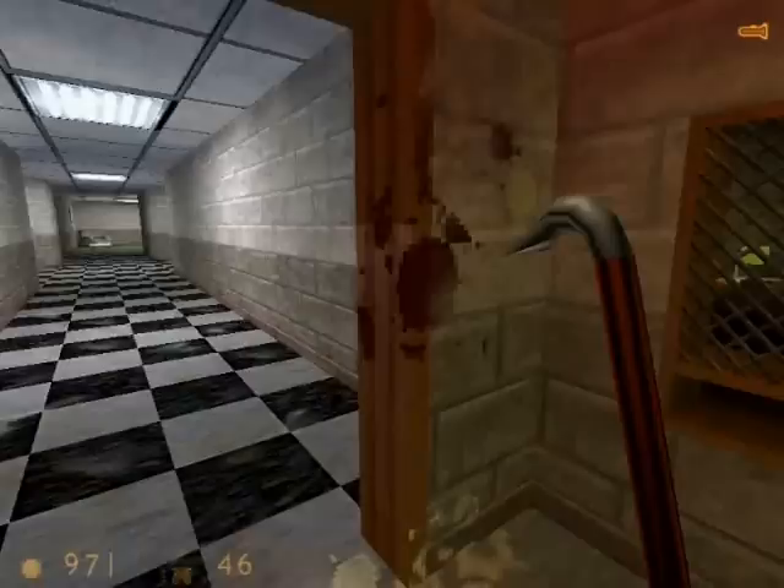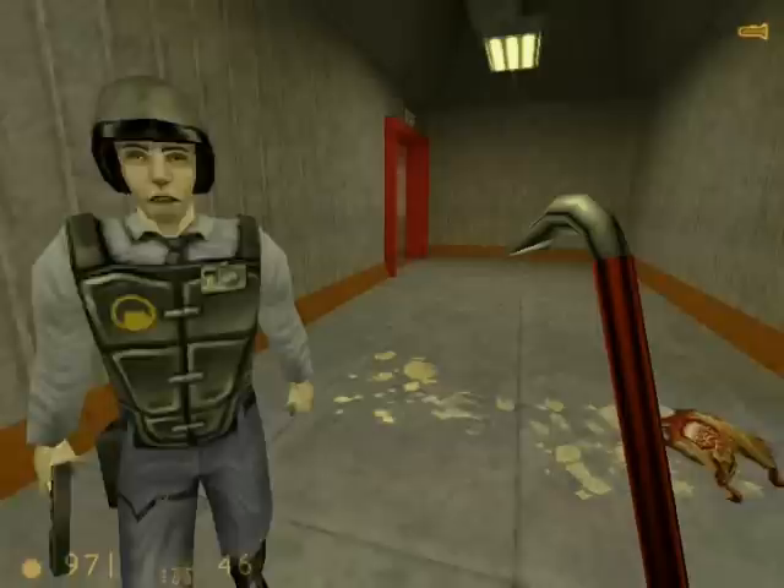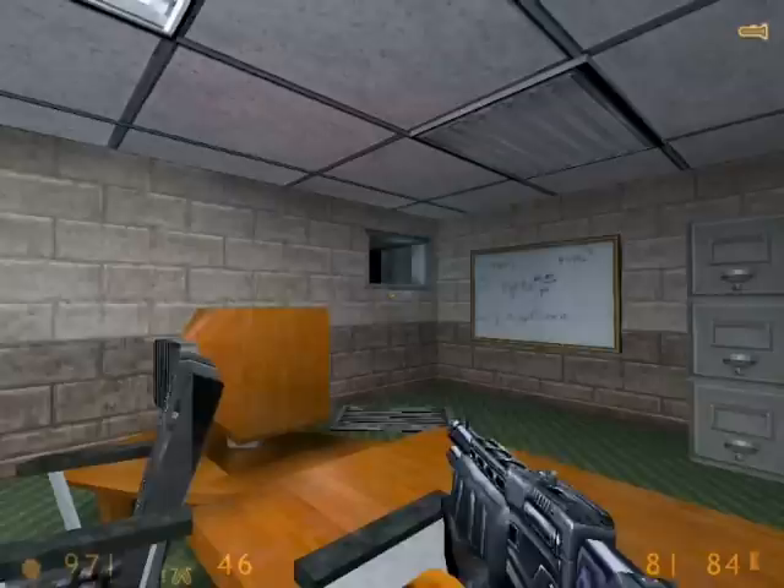This is a highly dangerous area and it's mainly a one-man job. I don't really need these security guards because they'll die anyway. So I'll lure them over here and just leave them. Enter this side room on the left. You can grab an armor battery and health pack from over here.